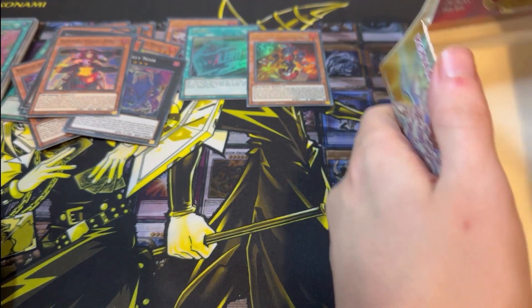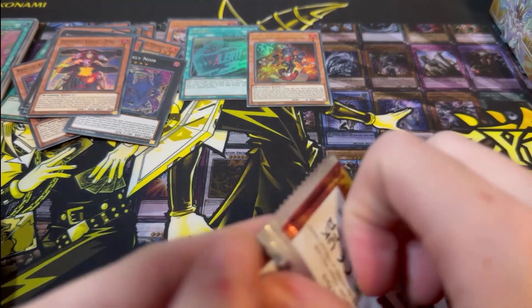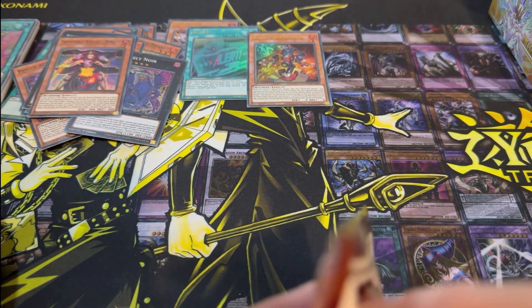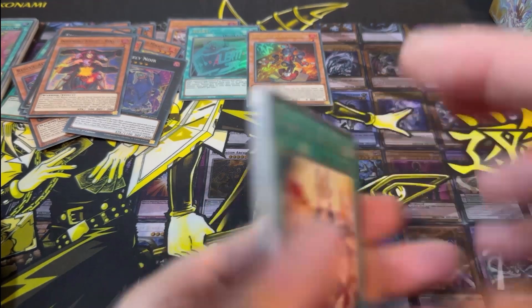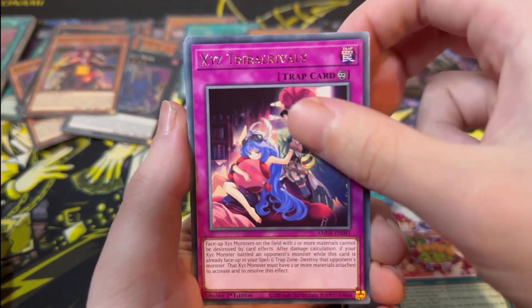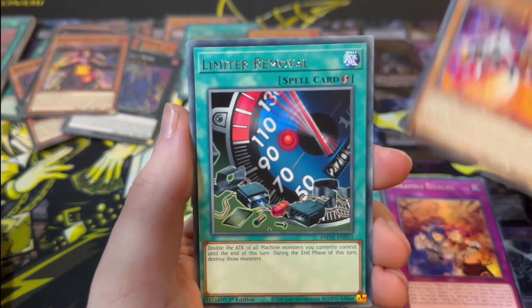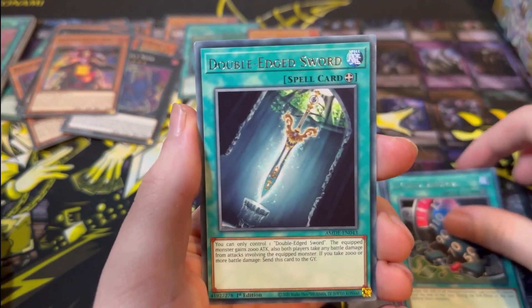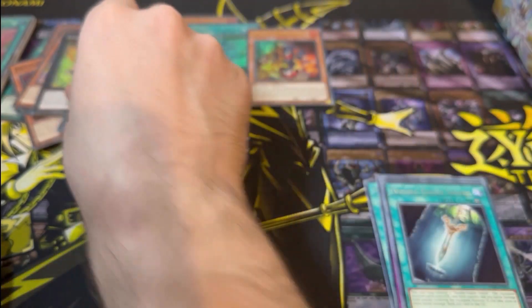On to the final three packs — let's see if we can get one more Ultra Rare, or pull another Noir. Out of two boxes, that's one Noir so far. Next pack: Purely Delicious Memory, Xyz Tribal Rivals, Mekanko Rivalry, Rescue Ace Fire Attacker, Limit Removal, Double Edged Sword, and Purely Plump — that's a playset now!